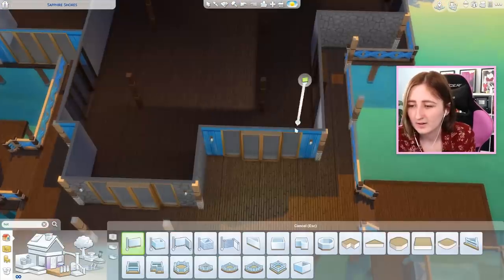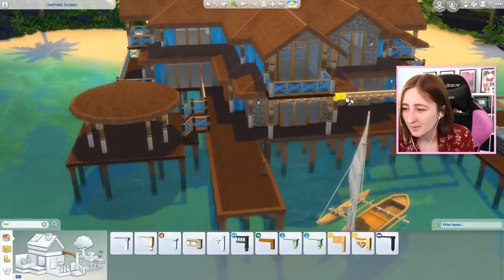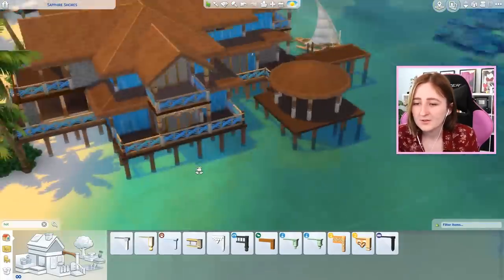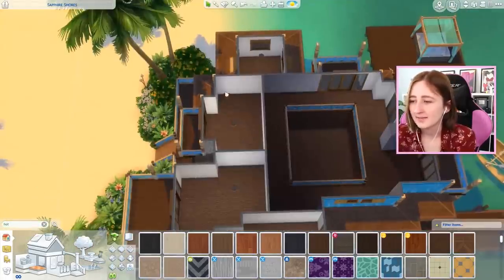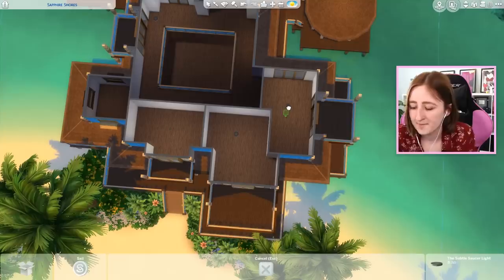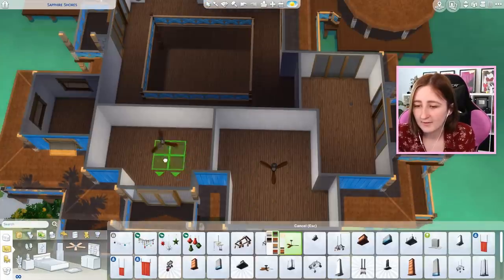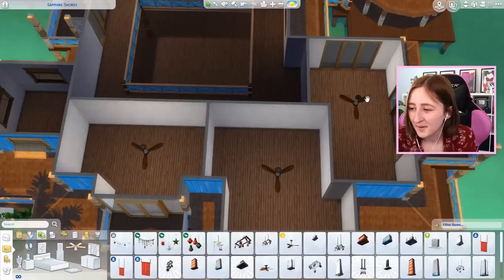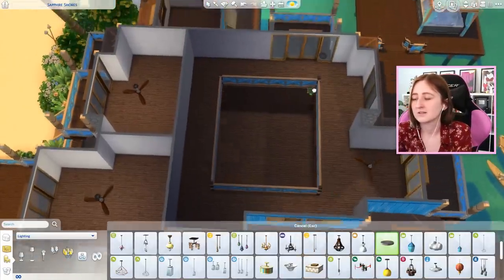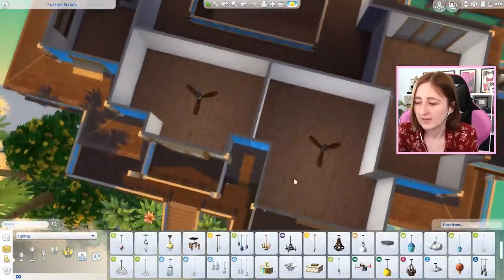I'm trying to decide if I want to put these little heart detail pieces in here because I think I kind of like the extra interest they add — but I also can't tell if I'm just doing more things for the sake of it. I do think I like it, to be honest. Now I think we tackle the inside. I'm going to start putting lights down — I'll put them in the center of each room where I'm going to put the ceiling fans. I think it makes a lot of sense to have a light in those ceiling fans, even though the game doesn't put one there. Most people's ceiling fans probably have a light in them too.